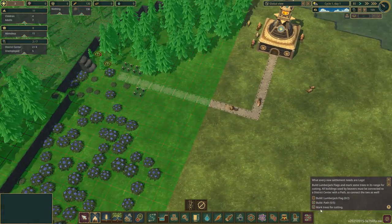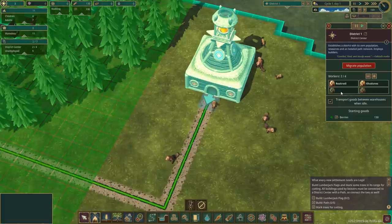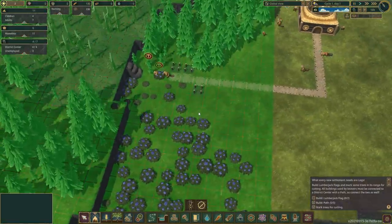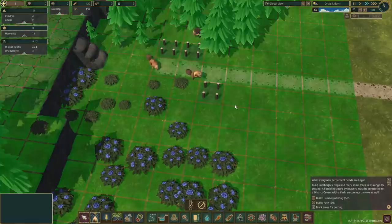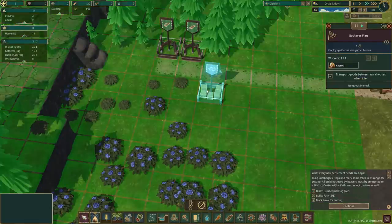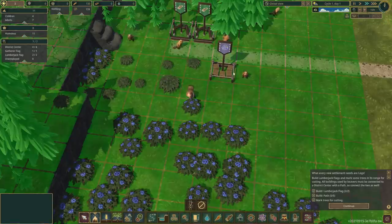We've already completed two of the three objectives; we've just got to get these built. We've only got two people working at our district center — these are the guys that build and haul. I'm going to crank this up to four because there's no reason not to. We start off with seven adults and four children; the children will grow up pretty quick. And boom — we have a gatherer! Kasud has been appointed and he's getting berries in.